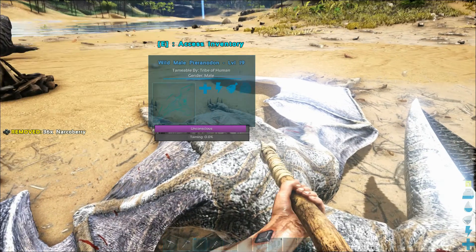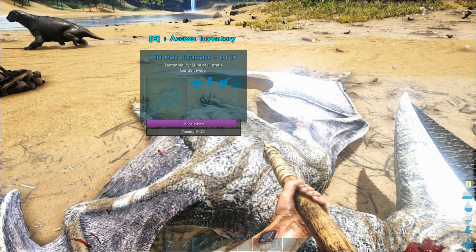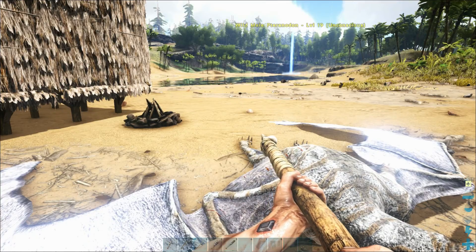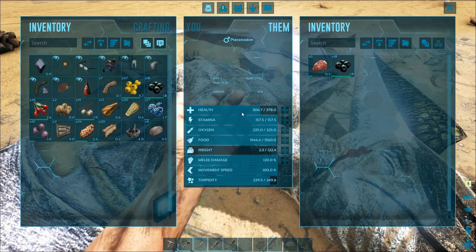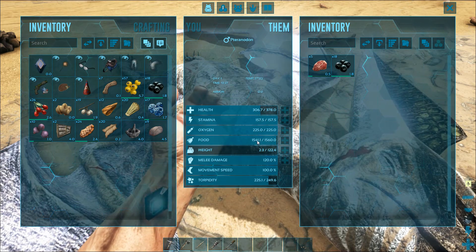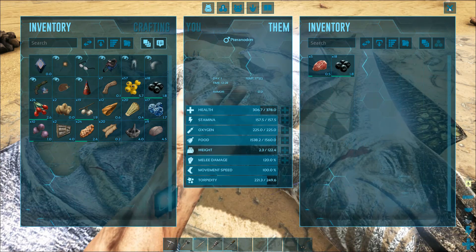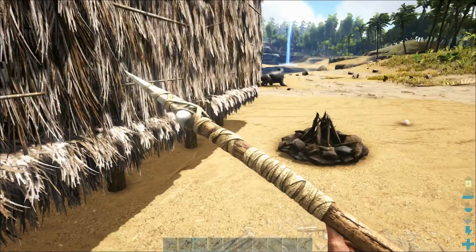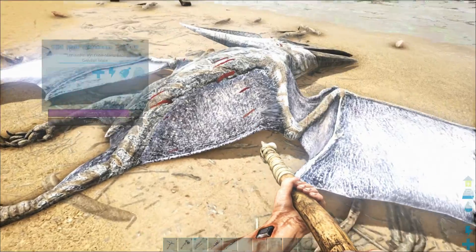We just watch the taming bar at the bottom — it says taming 0%, unconscious, coming down slowly but surely. You want to make sure that unconscious bar doesn't drop too low; whenever he's hungry he'll eat the meat in his inventory. We can also access his inventory to see health, stamina, weight, damage, movement speed, torpidity, etc. This one's melee damage is okay, but I prefer stamina and weight on these guys since they're good for traveling. We'll also need to learn how to make a saddle.